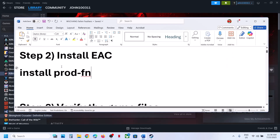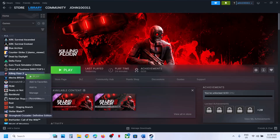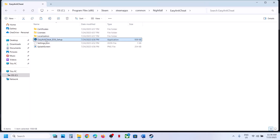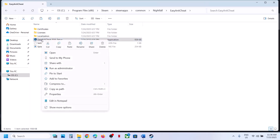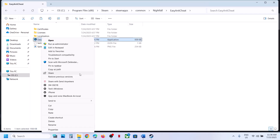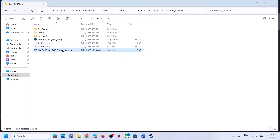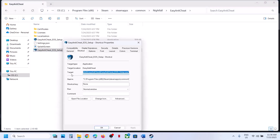The next step is to install Easy Anti-Cheat. For this, go to the game folder, right-click, select Manage, then Browse Local Files. Open the Easy Anti-Cheat folder, find the Easy Anti-Cheat setup file, right-click it — do not open it — right-click and then click Show More Options, then click Create Shortcut.